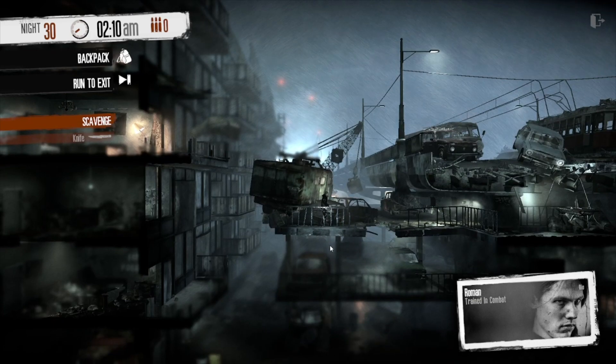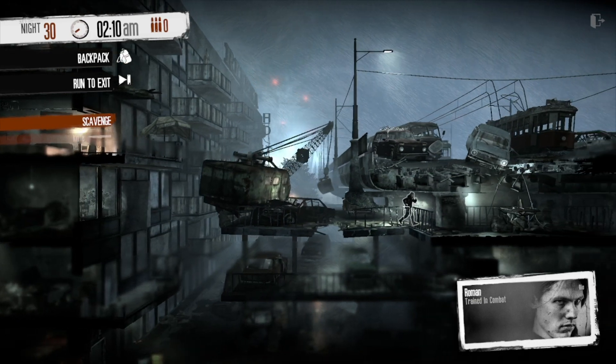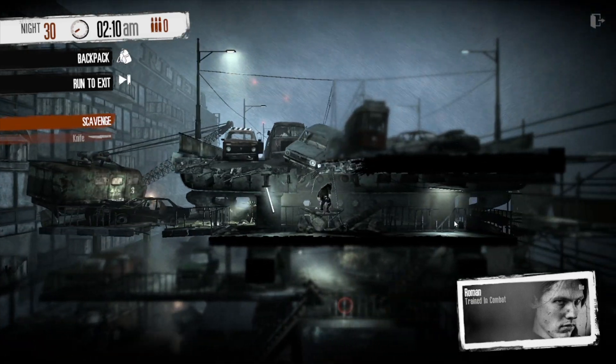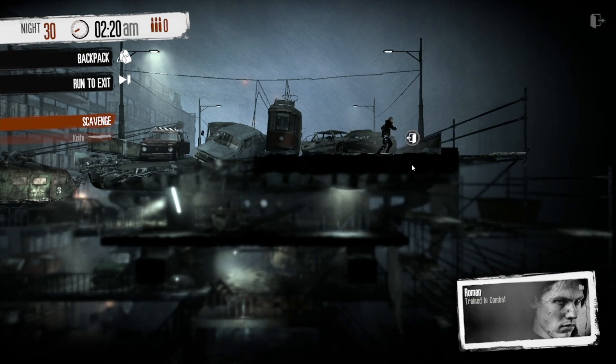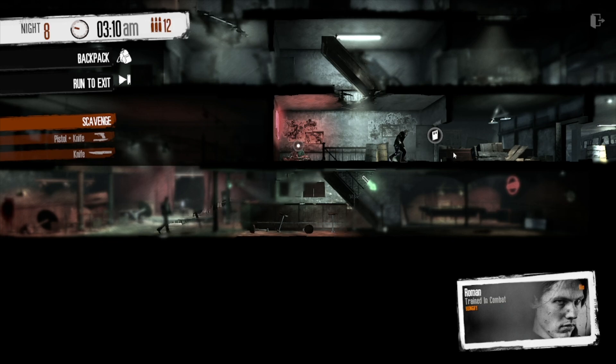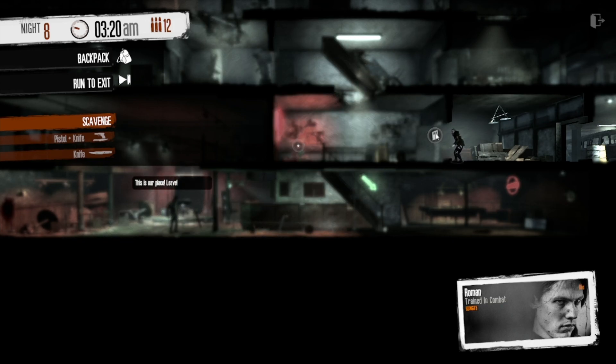Now for the other scenario where the club has already been destroyed. The top floors are pretty much the same, with the two men walking around who will yell at you if you get caught and then will start attacking. The main difference is that there are two additional armed men downstairs.